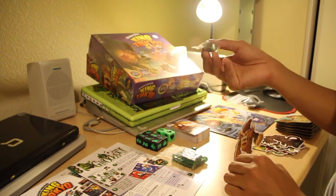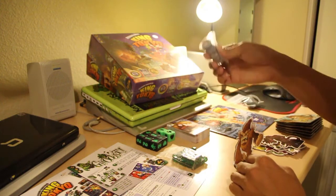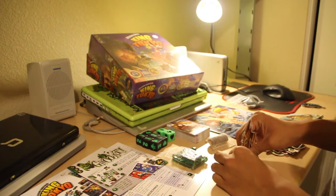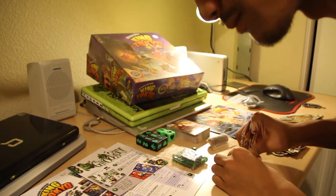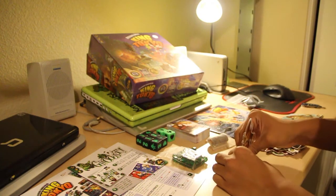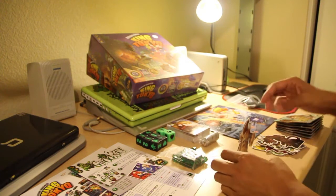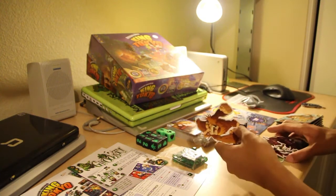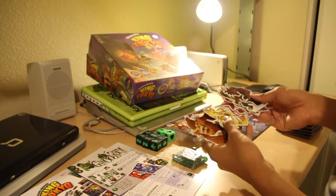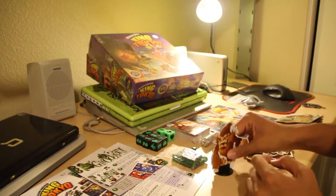I haven't really seen what these do yet. There are little tokens — I didn't remember seeing what they were. They're actually just like score markers for different abilities that you can do in the game. You got yourselves 6 different characters. This is a 2 to 6 player game, and you also have little stands for them when you're actually playing.